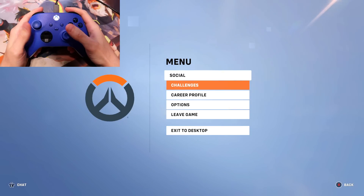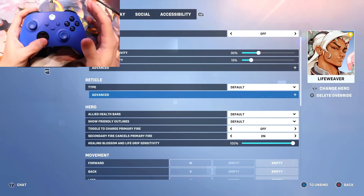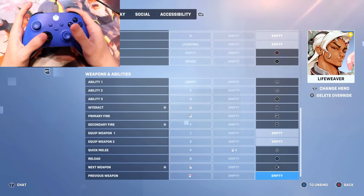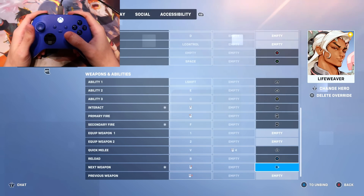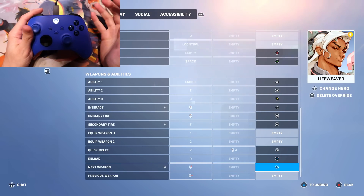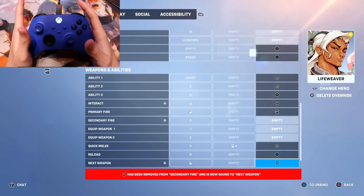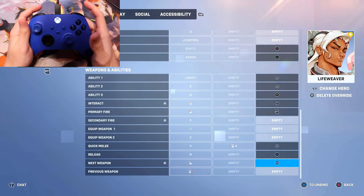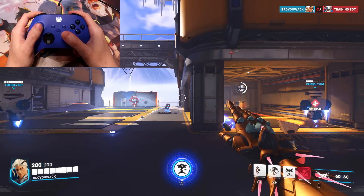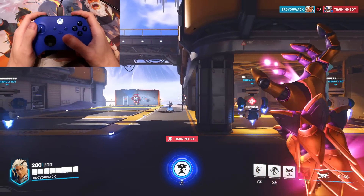Press the Start button, go to Options, press right on the thumbstick to go to Life Weaver, and go down to Life Weave. Most settings like controller sensitivity, reticle, and toggle to charge primary fire are personal preference. The key change is the Next Weapon button. By default you're always moving your thumb from the left thumbstick to the right d-pad to swap between DPS and heal. Instead, swap Next Weapon to the left trigger — so your finger is always on it. No other hero is set up like that, but it makes swapping between abilities seamless.